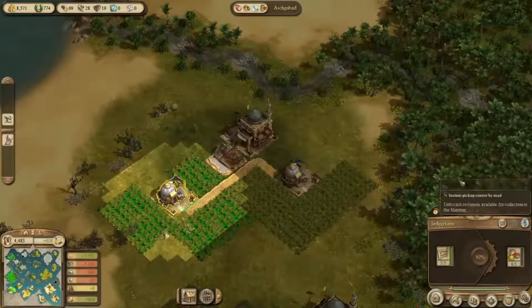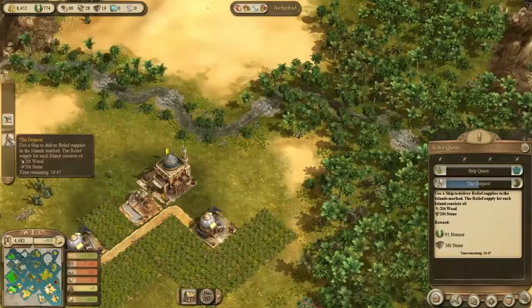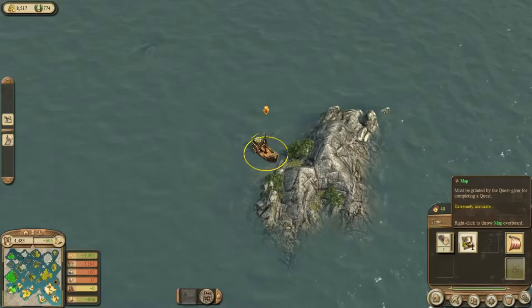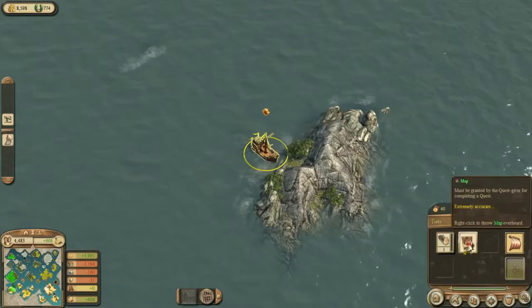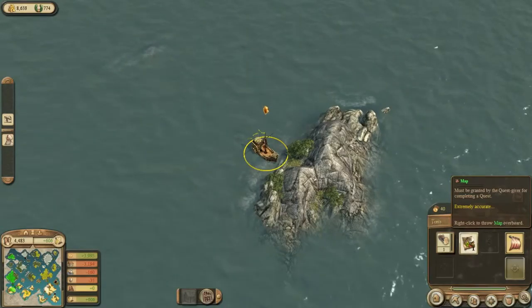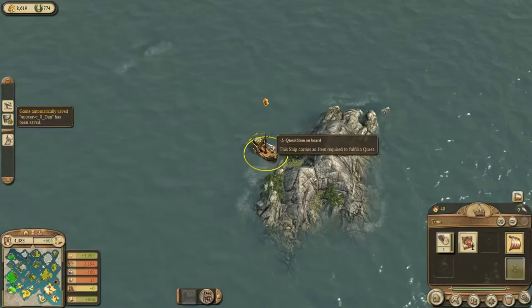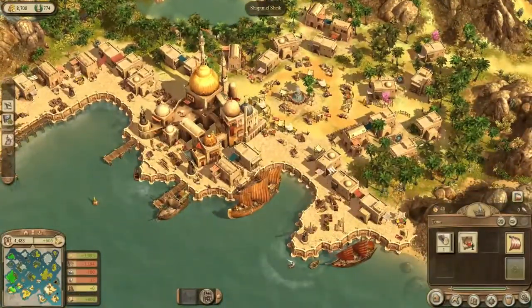Let's unlock the buildings. I also accepted a quest off-camera — I brought some stuff to a ship and gained a map, which I think I have to bring back home. Another auto-save, which indicates the time I've spent looking for the indigo seeds. It's all my fault of course — I lost them somewhere. The map indicates we should bring it here, so let's do that and see what happens.